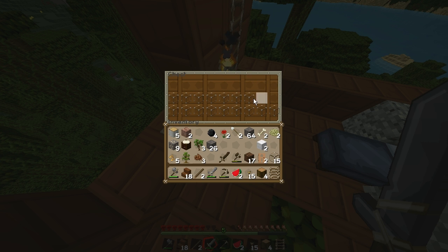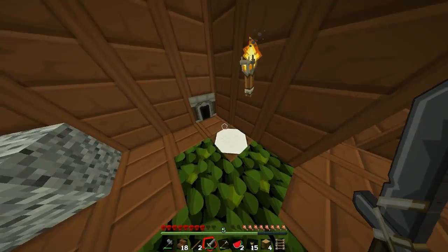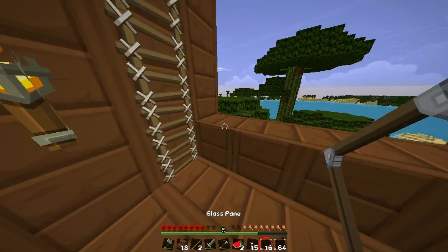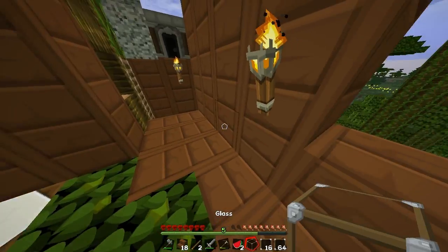I'm just going to take all of this out of here. I will of course leave up the tweets and YouTube comments from people about using glass panes — somewhere on the screen, probably the top. So it makes 16 for each batch. Here I'll be able to make 16, 32, 48, 64 — a whole stack of glass panes and 16 more. I'm still going to put just a glass block here because I think that might look better.